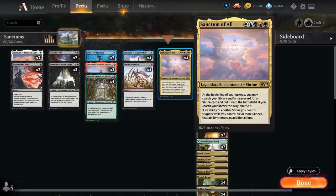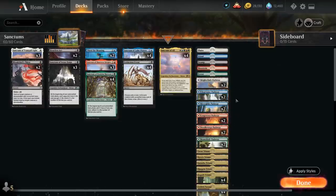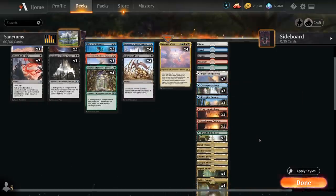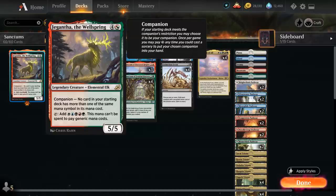We have the full playset of Sanctum of All, the build-around card. For the mana base we have 29 lands total, including Triomes we can cycle, one of each basic, four Fabled Passages, two of each pathway, four Zagoth Triomes since we have more Sultai-colored cards, and one of each other Triome to cycle when flooding. We also get to play Jegantha the Wellspring as our companion since we have no double-colored cards, giving us an additional mana sink and win condition in the late game.